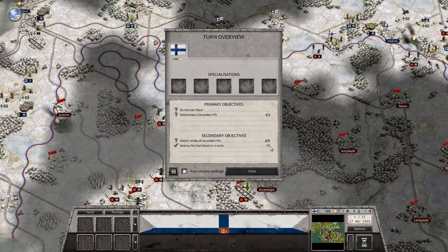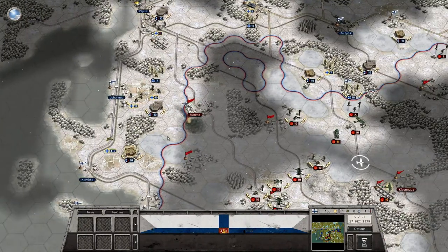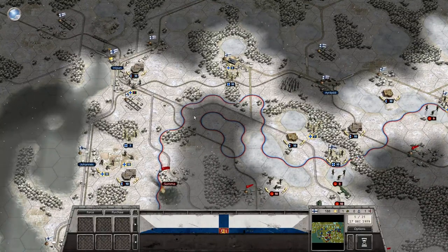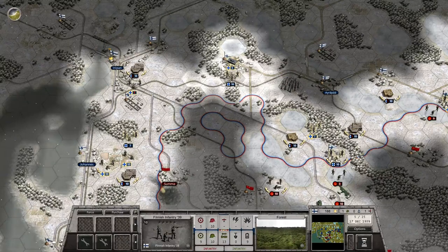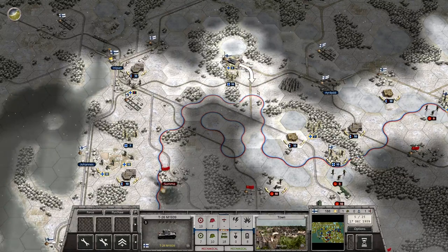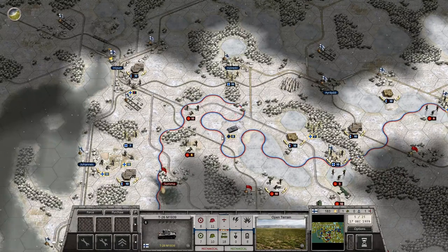Still got lots of aircraft. We got the fuel depot destroyed and we're clinging on to four of the towns. It looks like that guy went up there — now I can't cut them off this turn. I can move down to here. The tank can actually move all the way over here — that will punish it. Now we can see better. Not sure if there's anybody in Summa.